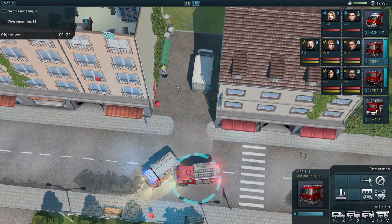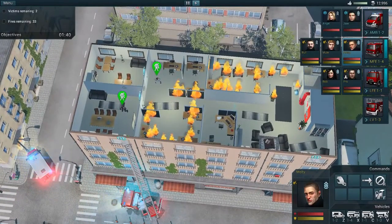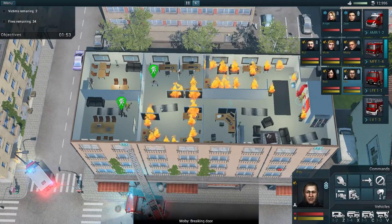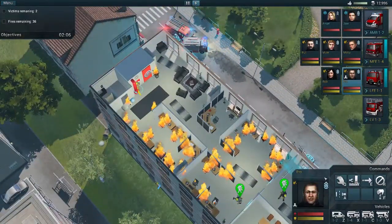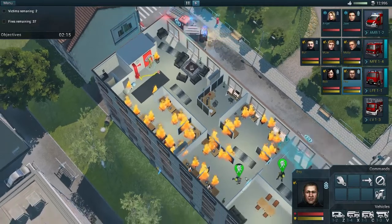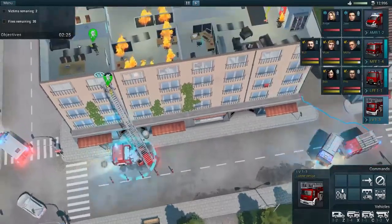We can send two people in at once, which is nice. Now we're going to pick up a divider, connect to the hydrant, and then have him go up through the fire door if possible. Bust that down, connect up, and get that victim out as quickly as possible. Set up the divider right there. Go, go, go, go!